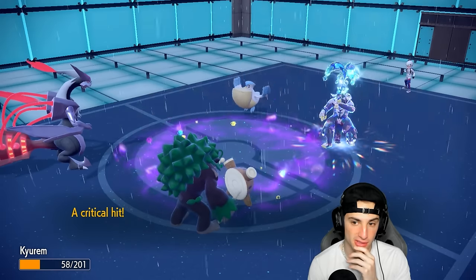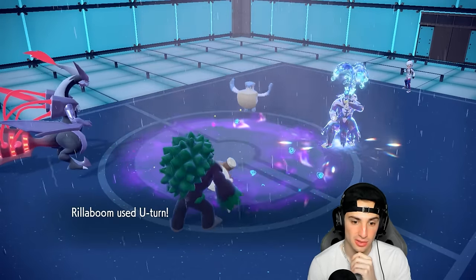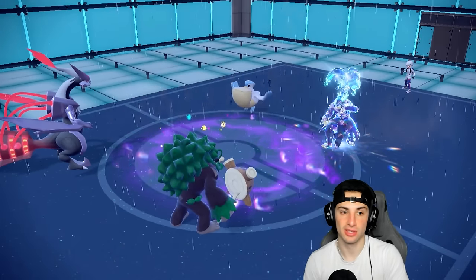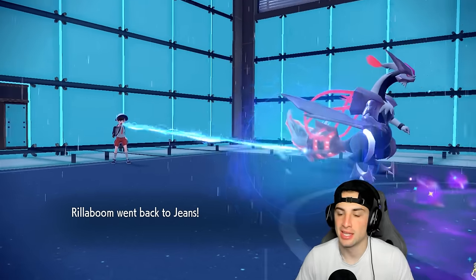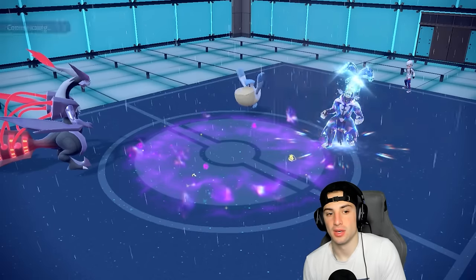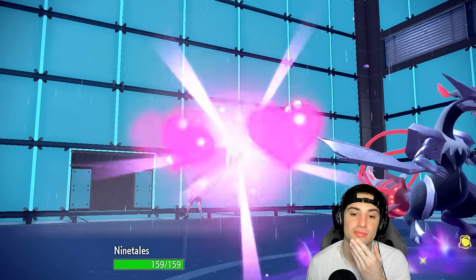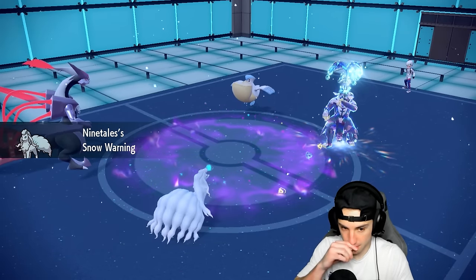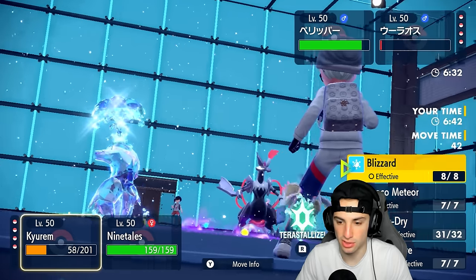We already showed we can outspeed, which is good for us. I'm going to be able to U-turn pivot out, not bad so far. We're going to take a little Rocky Helmet damage but that's fine because now we can get the weather we want. We've got some speed going. We're definitely going to set up Aurora Veil this turn. I wonder if Kyurem outspeeds Pelipper — I just want to go into a Blizzard this turn.